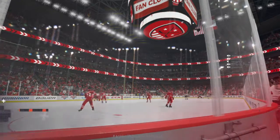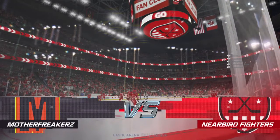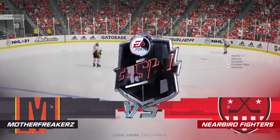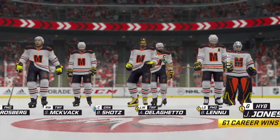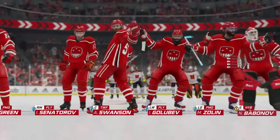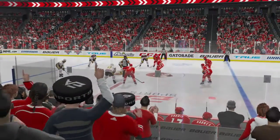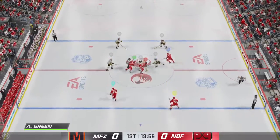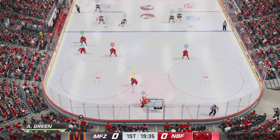We are all ready to go here alongside Ray Ferraro. I'm James Cebalski. Puck drop about to go. The officials there at center, and I think we are about to get this one underway. And there's the puck drop. Enough talk — it's time to find out what this is all about.